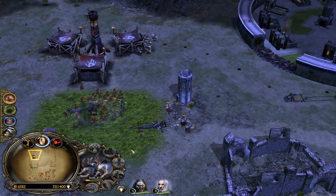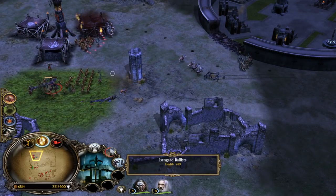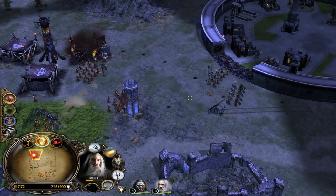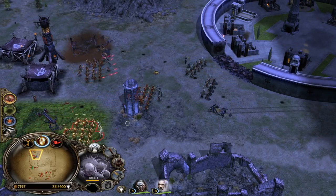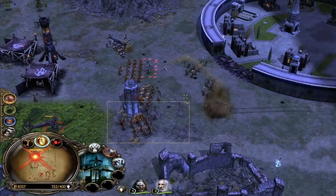We might be able to destroy one of the Siege Wargs - also not the end of the world, we have still two more. And again, replacing them - look at our money. We have over 7,000, almost 8,000 now. Should not be a problem.